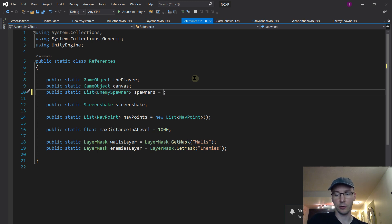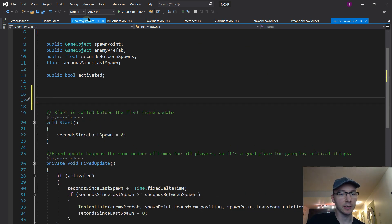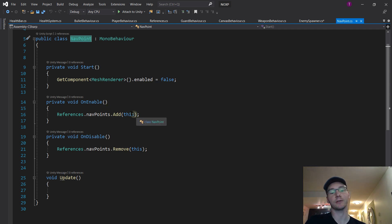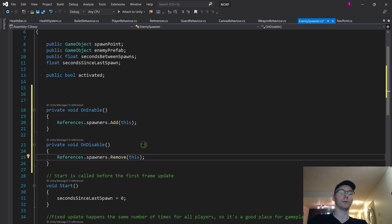When you make a list you have to actually create it - it's a structure we've got to instantiate before we can put anything into it. Do you remember when we last made a list? Nav points. The way we did it was with on enable and on disable: on enable it adds itself to the list, on disable it removes itself. That covers every case - whether it's been created, disabled, or destroyed. We're going to do exactly that. I'll copy and paste those - changing from nav points to spawners, just changing what list we're adding and removing ourselves from.